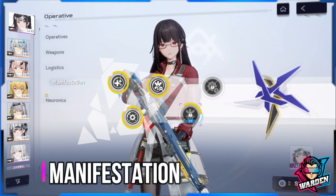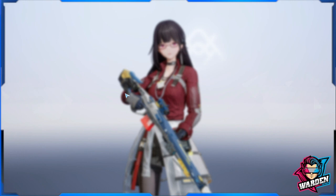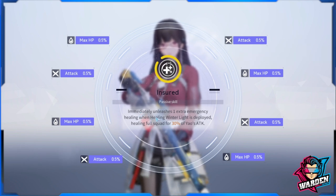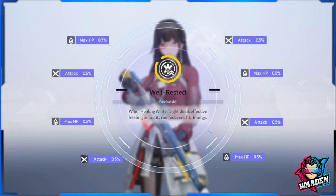You'll also get more healing buffs through manifestation — the third factor. If you get a copy of four-star Yao, she'll be broken into shards, which you can spend to upgrade her stats and unlock extra passive skills. The first manifestation immediately unleashes one extra emergency healing when Healing Winter Light is deployed, healing the full squad for 30% of Yao's attack. The second manifestation, Hippocratic Oath, automatically deploys one Healing Winter when an operative's HP drops below 20%, with a 120-second cooldown.